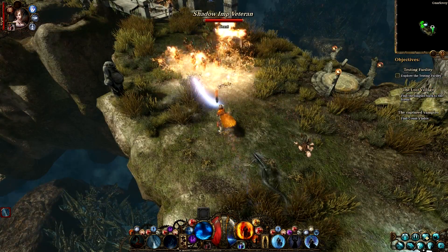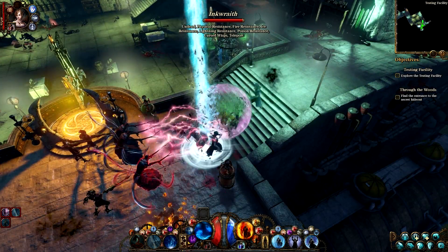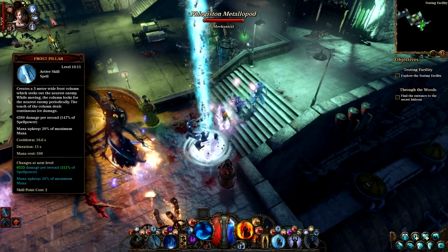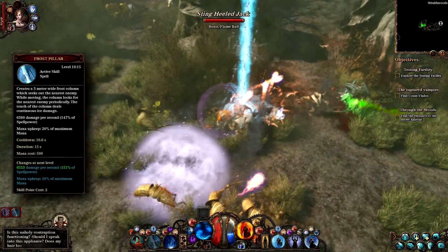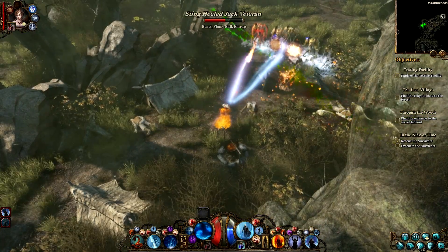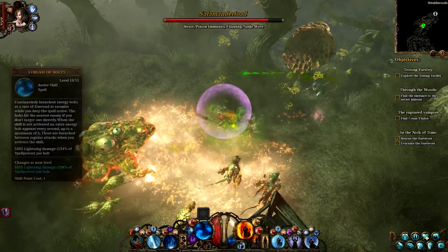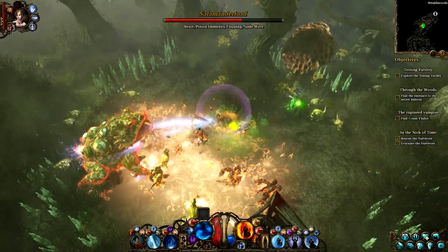The Elementalist, on the other hand, doesn't believe in defensive tactics and simply wipes away the monsters. Consider, for example, the raw power of the Frost Pillar that moves on its own, freezing anything in its vicinity. When burst damage is not enough, the Elementalist can cause continuous damage. His stream of bolts lasts until channeled, for instance.